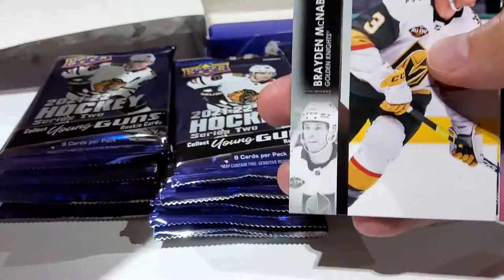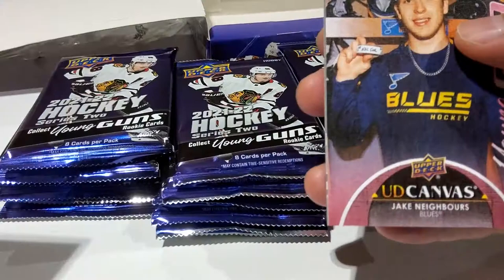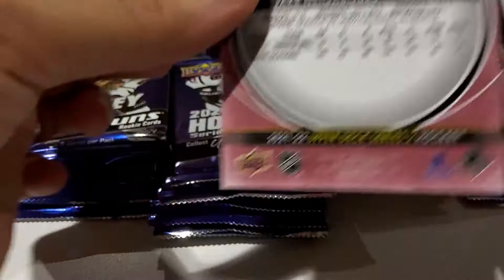Got a Sean Couturier at the back, Brayden McNabb. Oh, we got a canvas Young Guns — let's see, hopefully it's somebody good. Ryan Hartman. Barclough and Jake Neighbors — I guess he's got his first game puck. That's not too bad. At least we got a canvas Young Guns; that's definitely more than what we got in Series 1. Nice looking set. Jacob Neighbors, left wing.